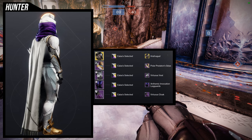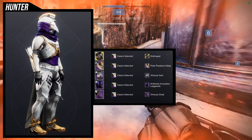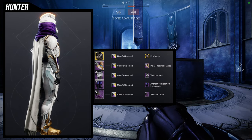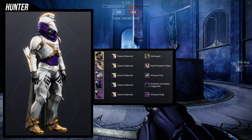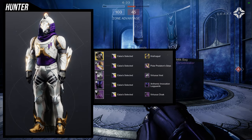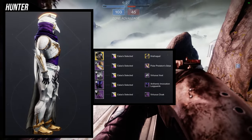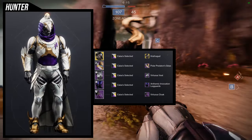For the last set we're using the Hrufnagud ornament for the Celestial Nighthawk, Polar Predator's Grips for the arms, Virtuous Vest for the chest piece, Anthemic Invocation Leg Guards for the boots, and the Virtuous Cloak. Honestly this is a bit of a whatever set — I already had the Hrufnagud ornament on with the chest piece and cloak and immediately went for a bird theme. For the shader I'm using Calluses Selected. I'll be honest, this one is a little half-assed compared to the others.